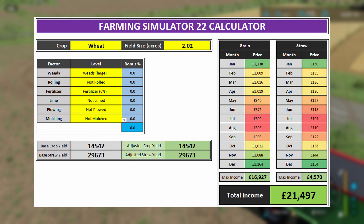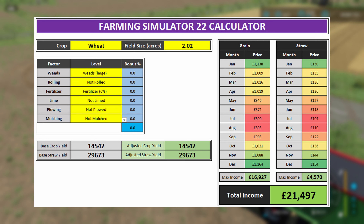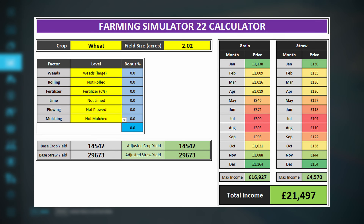With regards to the straw figure, I discovered it's not really tied into anything other than the yield of the crop. Basically, if you get 10,000 litres of barley you get a proportional amount of straw, and if you get 5,000 litres you get half of that. That ratio is the same for all crop types — barley, wheat, or oat — so the ratio between grain and straw production doesn't change, though the total amount obviously will.